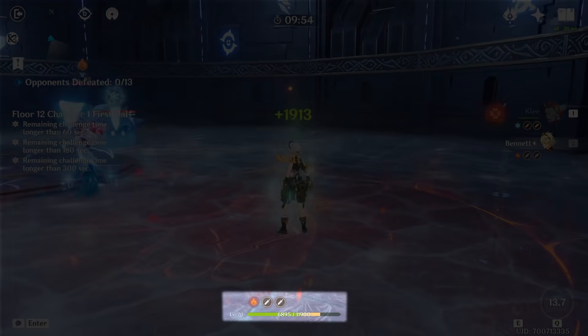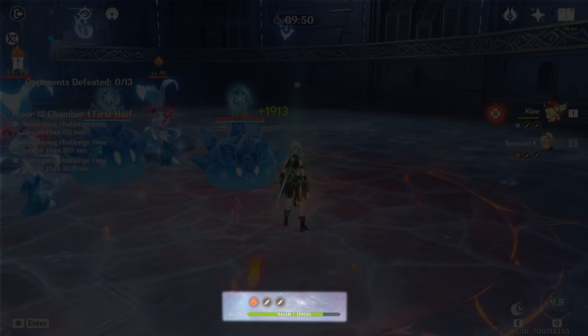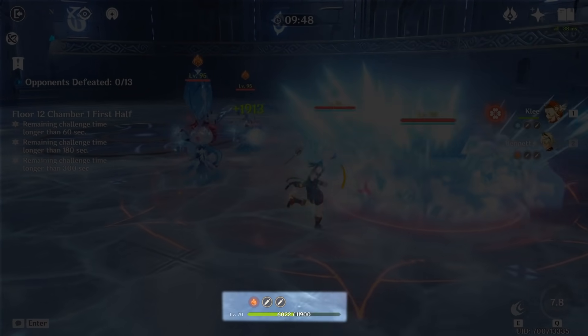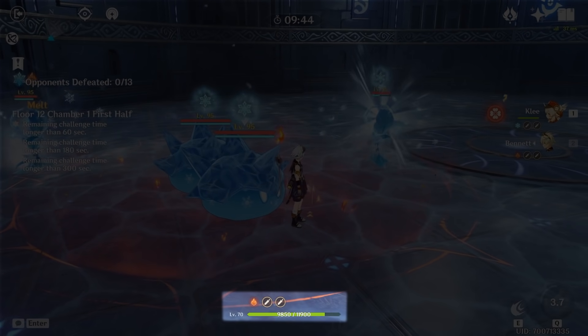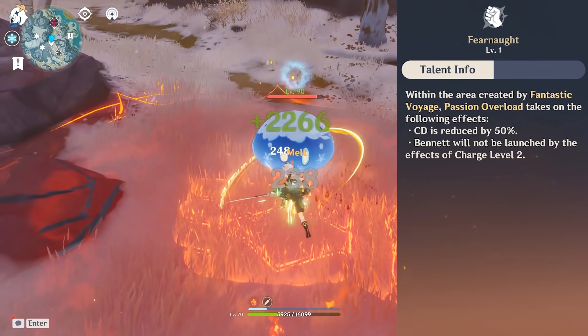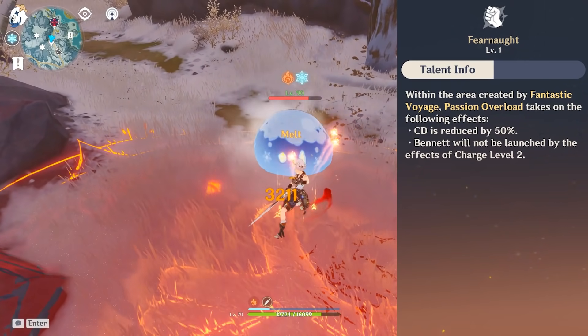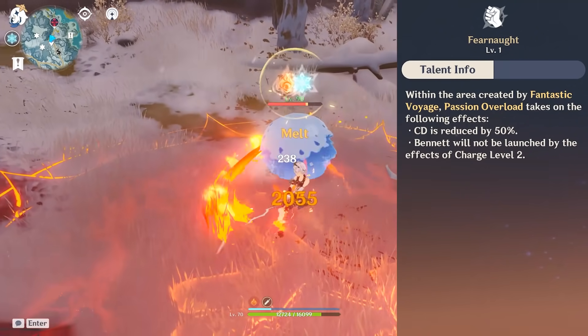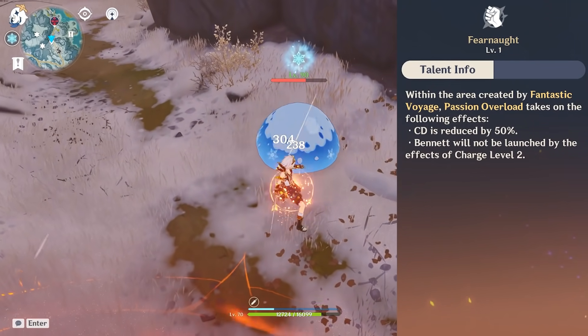The first one would be his Fantastic Voyage burst, which gives everyone inside the field Pyro status. This is considered one of the most crucial survival tactics inside places like the final floor of the Spiral Abyss, where you're constantly getting hit by the Cryo debuff. However, what's arguably more interesting about his burst is the interaction he has with his second passive skill. When Bennett is inside the Fantastic Voyage field, his elemental skill cooldown is reduced by 50% and he no longer gets a knockback from the final level of his elemental skill.